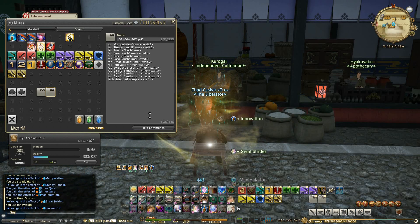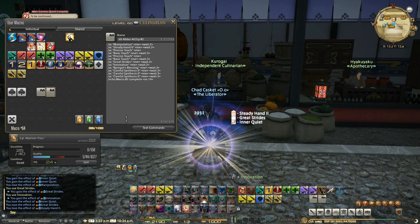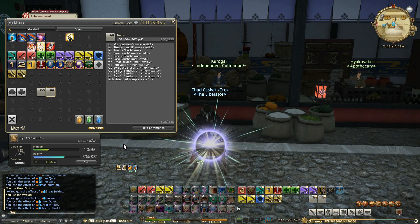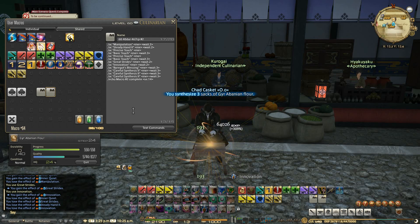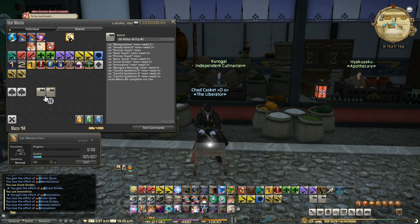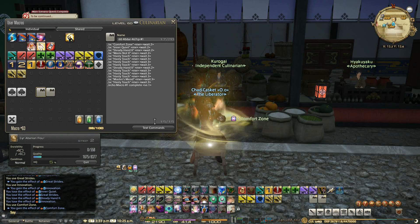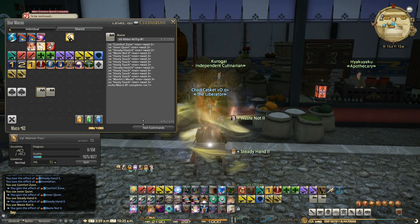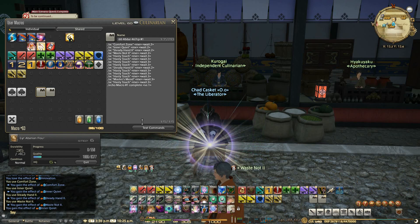We got eight stacks, only at 9% quality — kind of rough. It's kind of messed up. Try it again. I'm just using one HQ ingredient; you can use two. This stuff right here you can go out and gather, which would be your best bet to also level up your gatherers at the same time so you'll get some HQ as well. Give this another shot. Okay, four hasty touches — hopefully they don't all blow up this time.